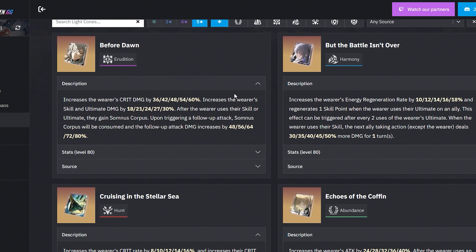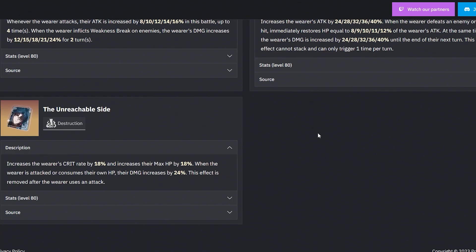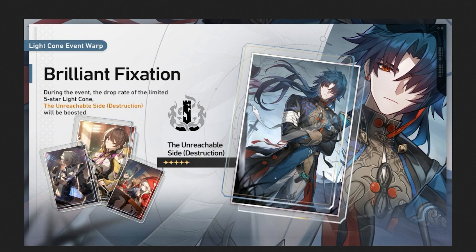For a four-star light cone, you can argue this is better than the signature when it is superimposed. If you were to look at the signature one — The Unreachable Side — it is very strong. Increases the wearer's crit rate by 18% and increases their max HP by 18%. Remember, Blade scales off max HP, so that's pretty good already. When the wearer is attacked or consumes their own HP, which happens constantly, their damage increases by 24%, and the effect is removed after the wearer uses an attack. It's a pretty damn good light cone. But trying to break the bank to get this is not the best idea when you have a very strong alternative in Secret Vow, a four-star light cone that gives pretty similar effects. At superimposed 5, it could actually be better.